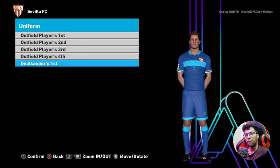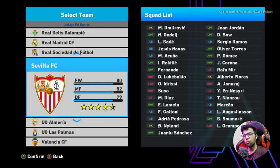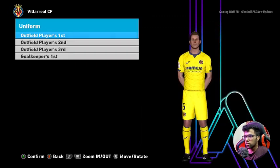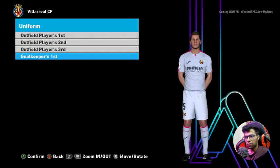There is no fourth kit option for Sevilla either, so yeah it's not a big issue — not every team has the fourth kit. And here is Real Betis, and here is the third version — that's pretty cool.